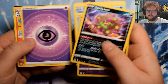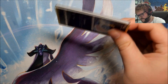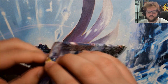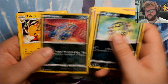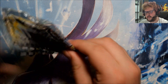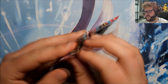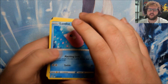Reverse Clefable and a Spiritomb. Next one - what have we got? It's a Reverse Matchup and a Giratina V, just a regular one. Nearly halfway through the box. Reverse Survivor and a Raichu. So this is Pack 18 - this will put us halfway through the box. Reverse Inkay and a Cramorant. So first half of the box gave us two Vs, a V-Star, and two Character Rares. I'm definitely hoping for something better from the second half.